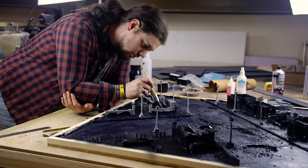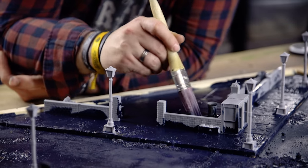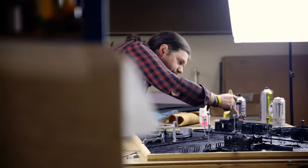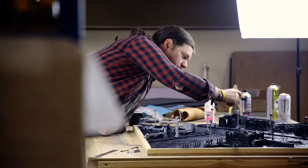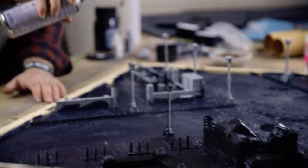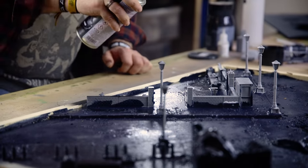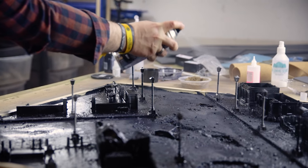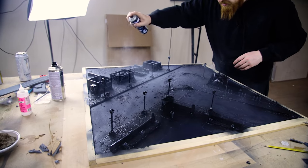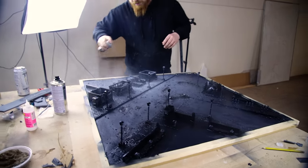You know how I mentioned earlier about worrying about using the wrong things and melting foam? Well, Luke did a test spray of some aerosol on a spare piece of foam, and it's a good job he did because had it been left to me, I'd have sprayed it straight onto the board and it would have melted most of the work I'd just done. So we actually put a coat of craft paint and PVA glue down to protect the foam before going in with the aerosol. This is what I mean about getting stuff wrong — having Luke on hand and doing a bit more research beforehand would have been the better option.